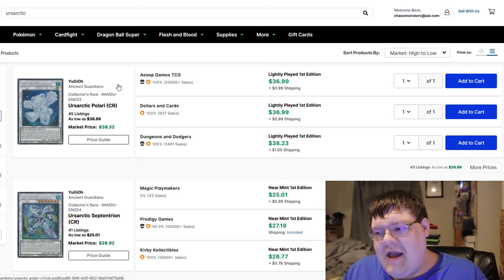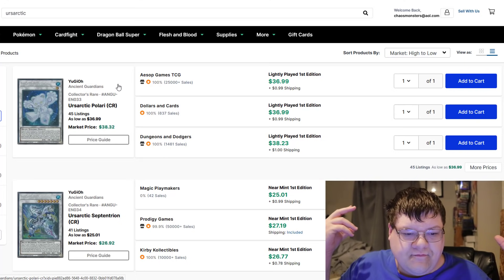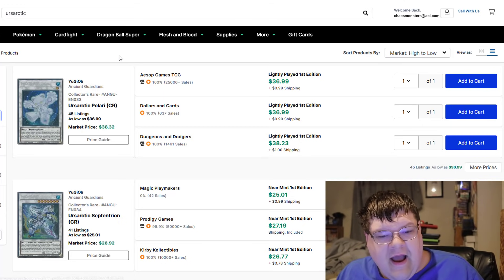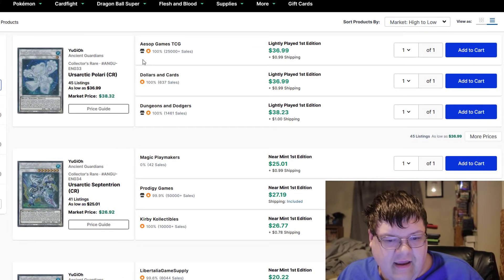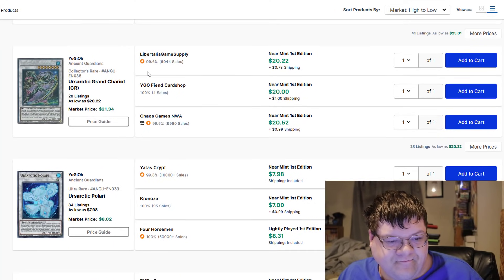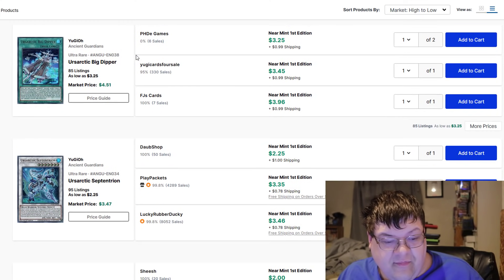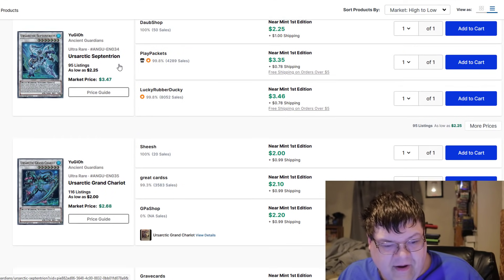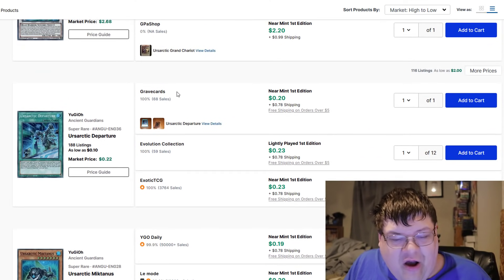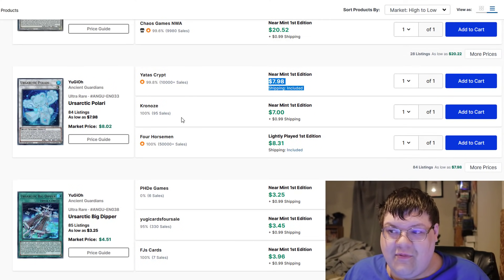So Ursaartic Polari — a very interesting card coming out that takes Drytron and Ursaartic and literally sticks them together. In terms of prices going up for these, I haven't seen anything crazy. Polari's still cheap for the CRs. Ceptrion's $26 still. Green Chariot's $20. Regular Polari's are $8. Big Dippers even went down. So if you want to pick this stuff up, it didn't budge — in fact it went down. You can wait a little bit. I don't foresee this going anywhere.